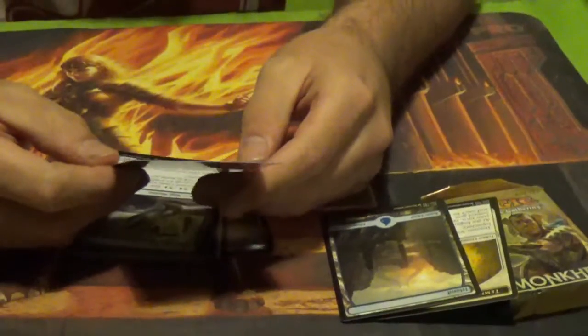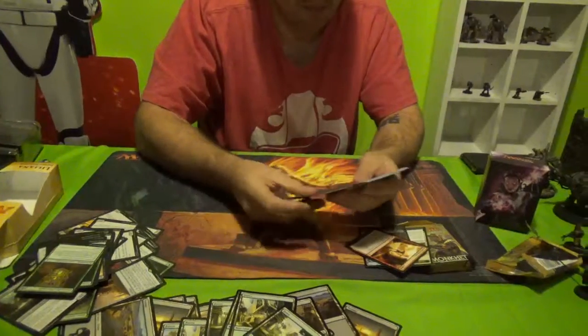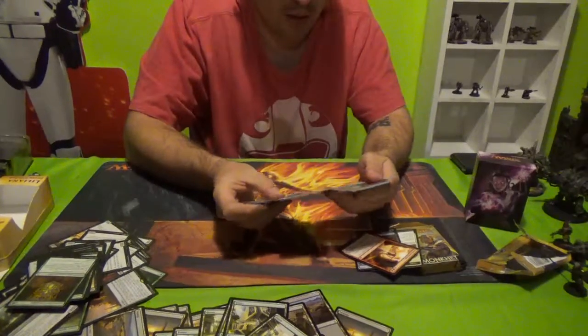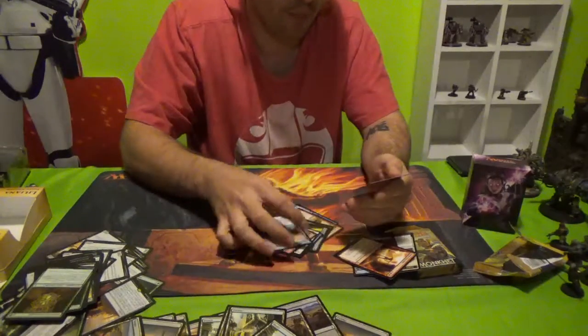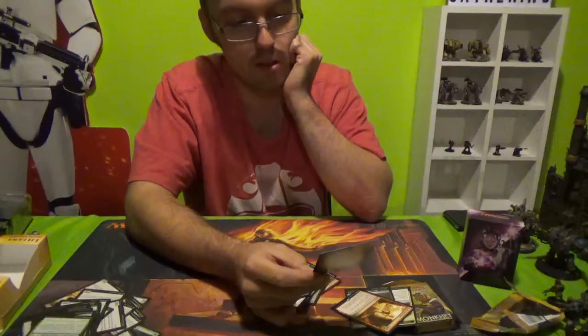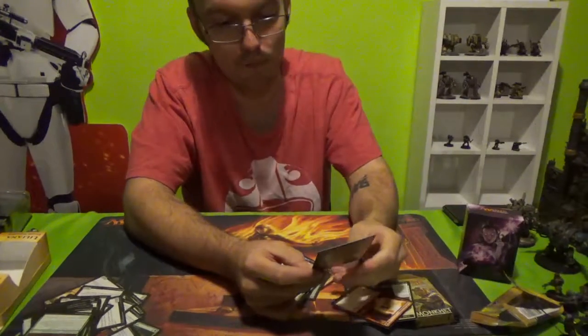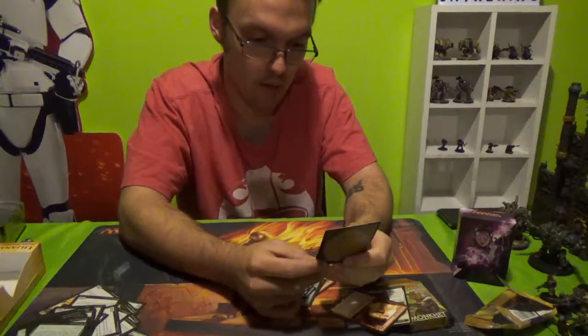Sweltering Suns — 1 colourless, 2 red. Deals 3 damage to each creature. Has Cycling 3 — draw a card. Oketra's Attendant — bird soldier. Has flying, it's a 3-3 for 5. Has Cycling. Has Embalm: exile this card from your graveyard, create a token that's a copy of it except it's a white zombie bird soldier with no mana cost. Embalm only as a sorcery. Interesting.